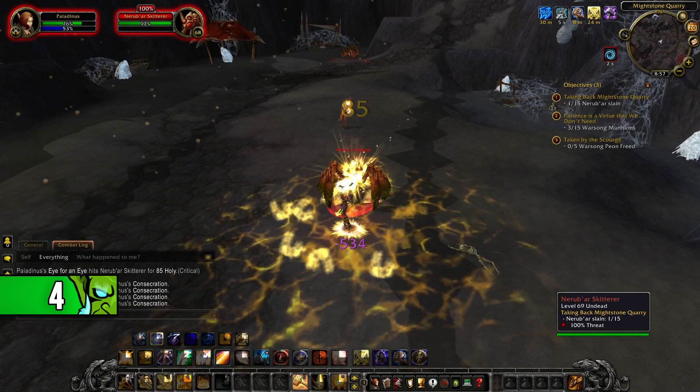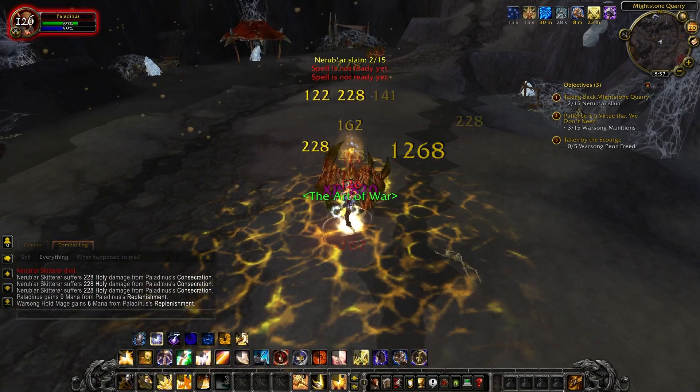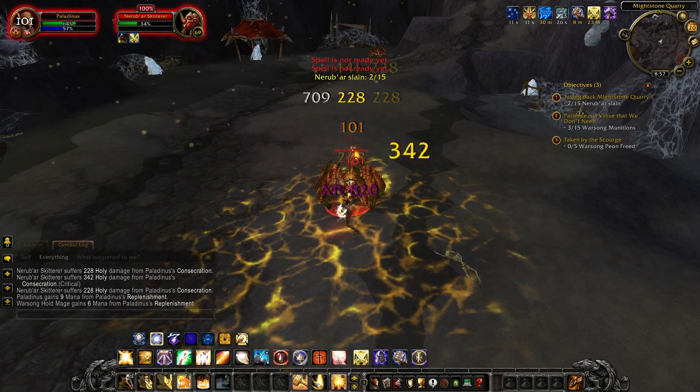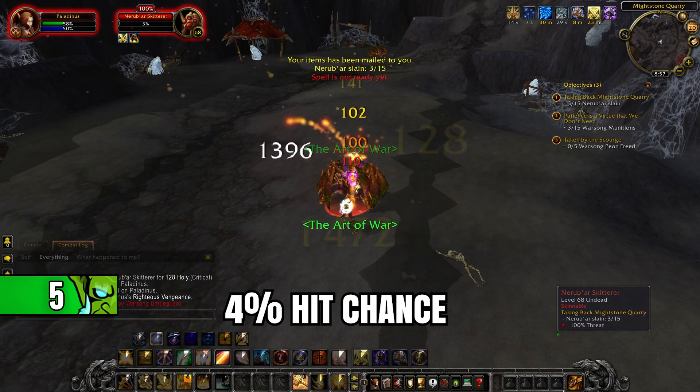When it comes to levelling as Ret, you definitely want to stack crit over any other stat. The other stats are definitely useful, but crit is just the best stat to stack for levelling, and you also want to keep 4% hit chance.